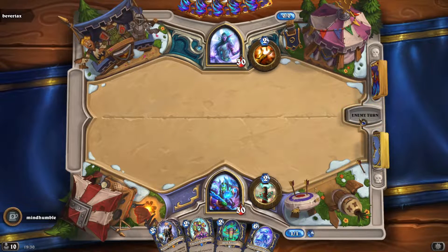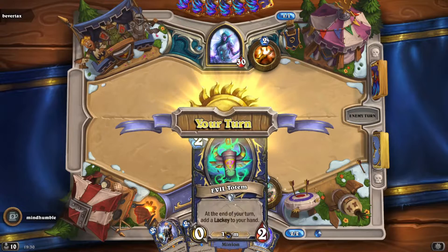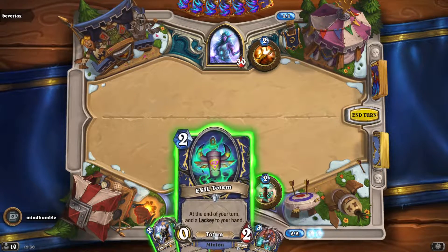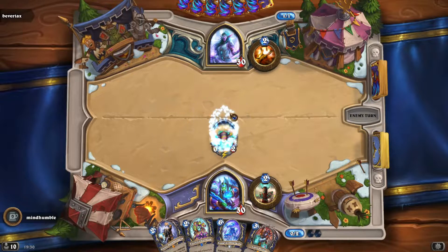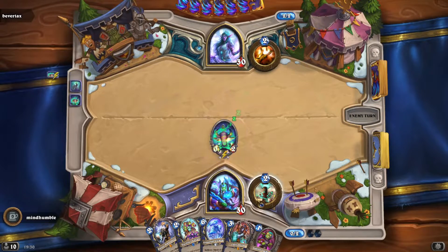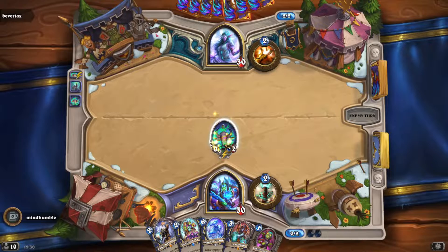Then you can mulligan the high cost cards, otherwise you might not get anything to play for the first few turns. We've got a very good draw — Murloc. I don't know if we've got Murloc, so we'll go for the lackey. That's a really good deathrattle to start off with. Remember lackeys are minions, and minions means more deathrattles.